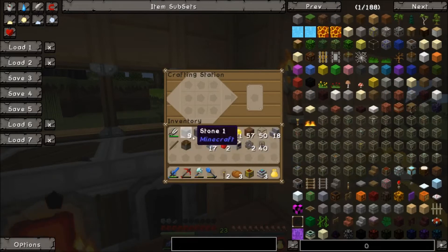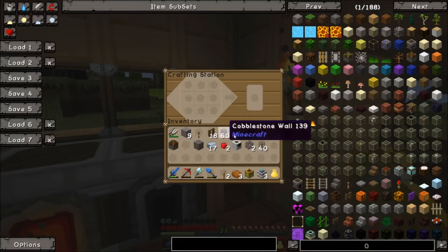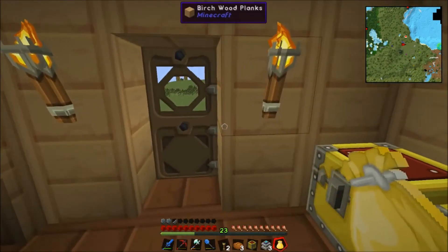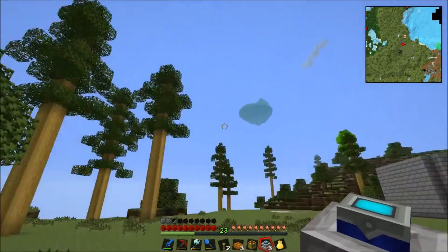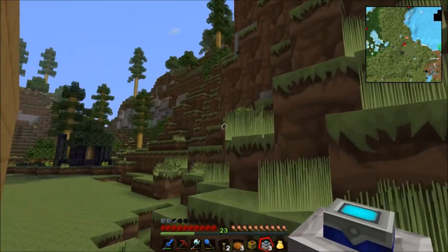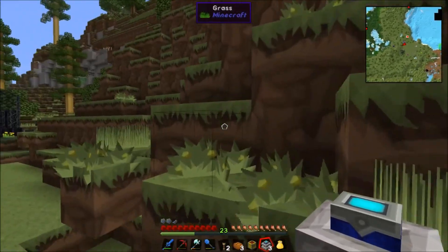Three engines should do me. So I want that — I need a lever, in fact I'm going to need two levers. So there's the extra one. Well it's still daylight. It's good that I'm high up as well because I'll get a lot of cobblestone from being high up.